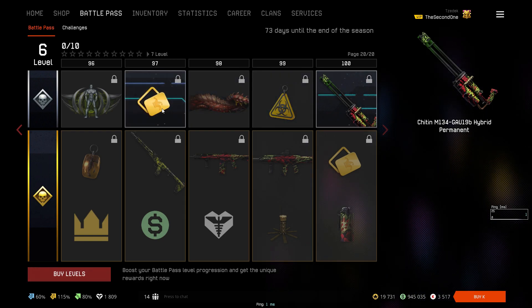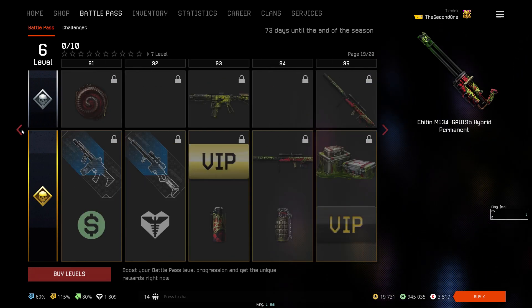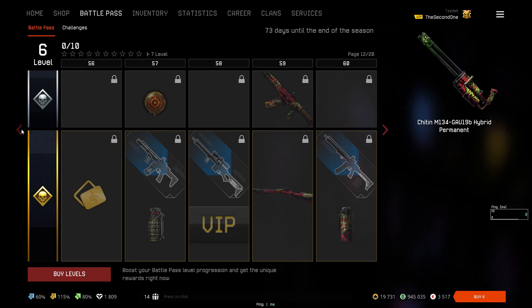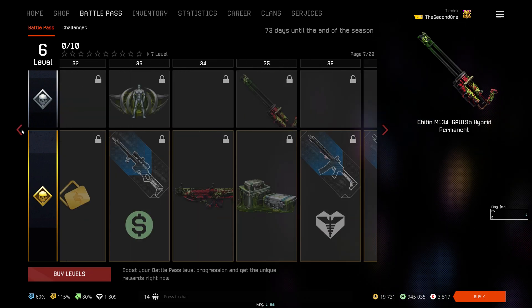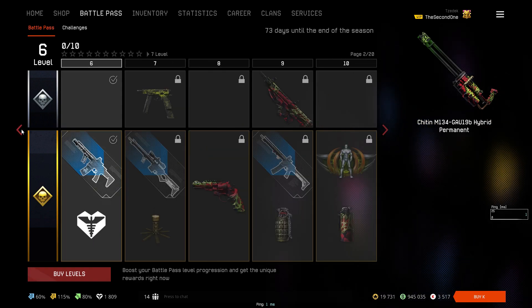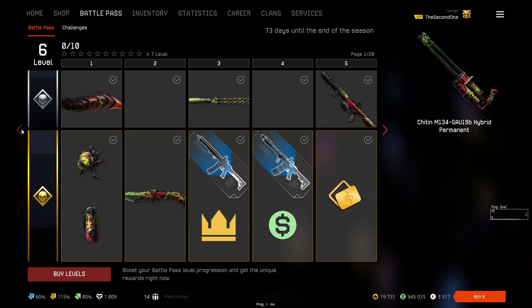So many rewards and we haven't even covered the premium battle pass yet. In total on the free battle pass you can get 6 permanent weapons, 4 body skins, and 250 free cards — which is not bad at all for a free battle pass.